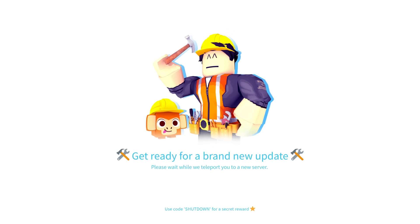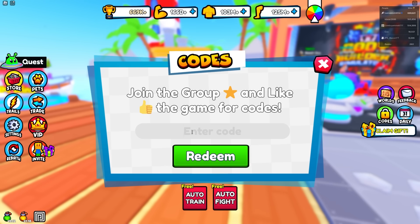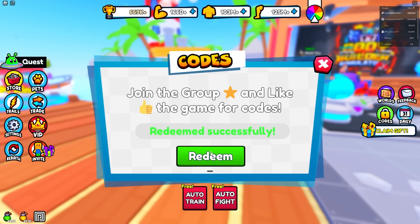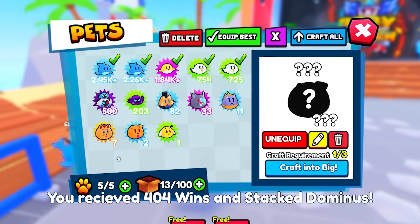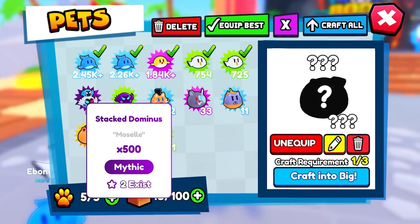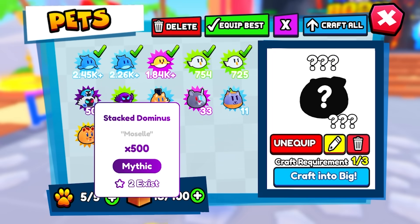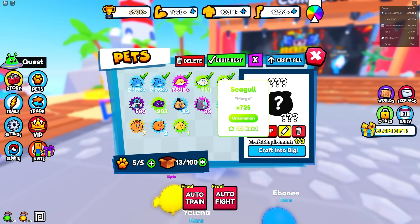Wait — what is this? 'Get ready for a brand new update. Use code shutdown for a secret reward.' They just reset the server, but they gave me a secret code. I'll use that. Code shutdown gave me 404 wins and a stack Dominus. Wait — a Dominus? It's 500. One exists, two exists. This is like new — this is the first ever shutdown of the game I guess, because no one else has it. So I got the first ever one, and now there's two that exist. That's crazy.